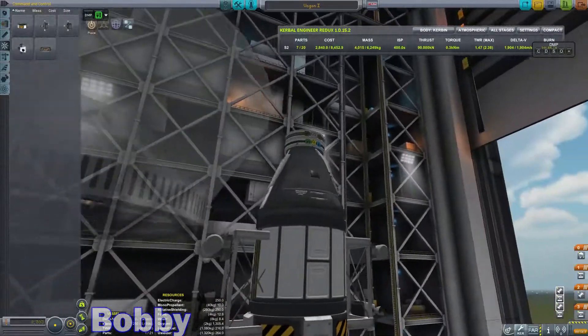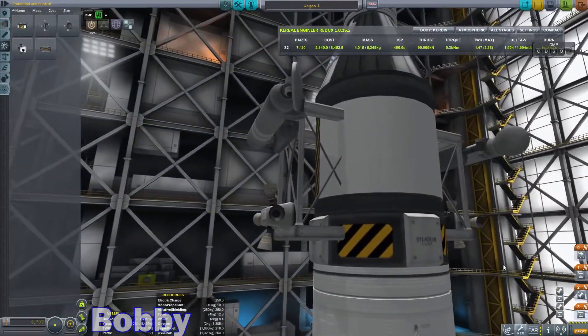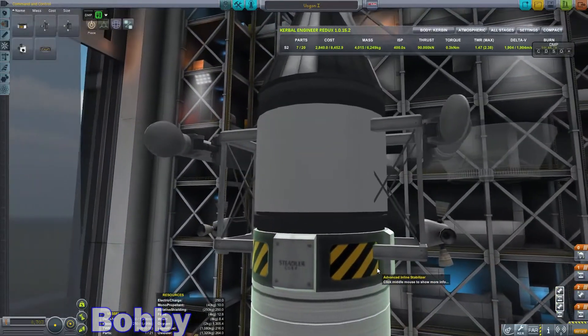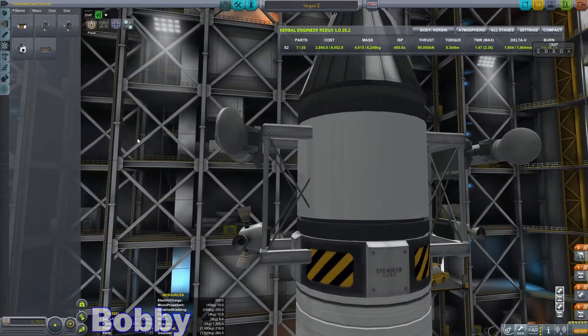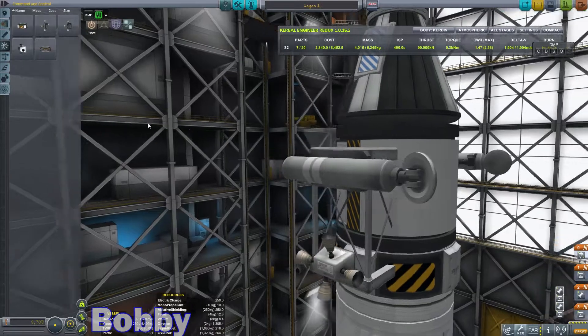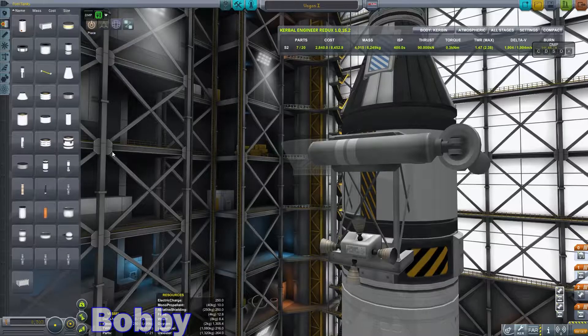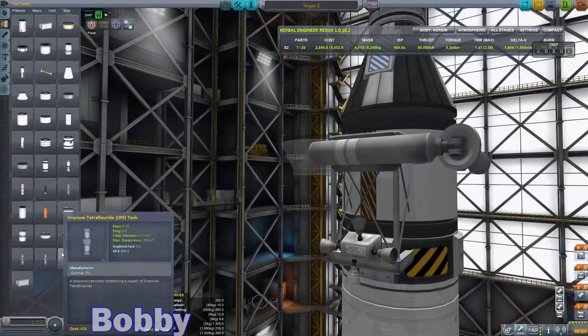Let's apply our brakes and then go back to the Space Center and do this again. The addition of RCS makes this slightly more complicated, but we will get over it. Where are those radial-mounted RCS tanks?